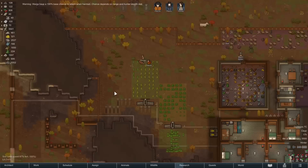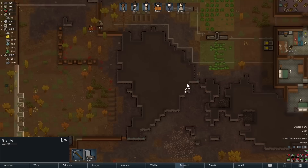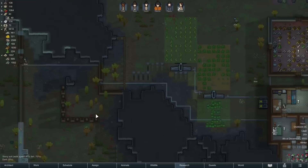I like to preemptively hunt anything that's a predator. Wargs have a 100% revenge chance if they get injured, so you have to be really sure you're going to kill them. I was smoothing this because I was thinking about running a backup power cable through here — hopefully we can get more of this finished before the next raid.